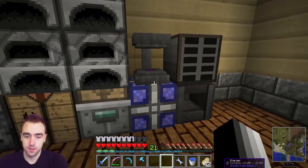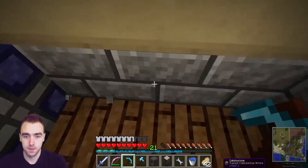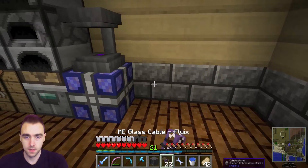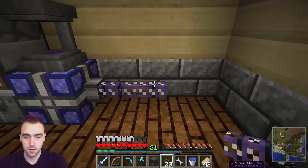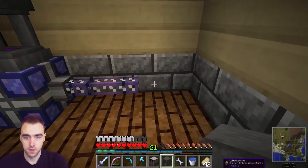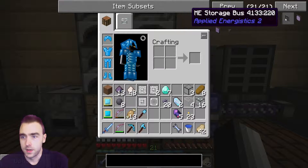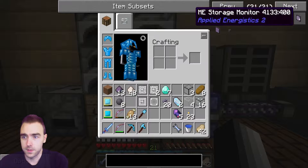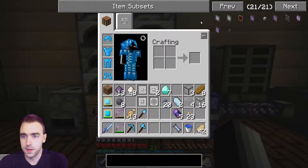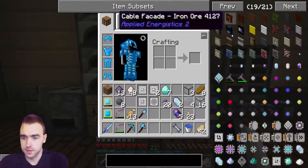I don't really have anything to do with that right now, so I'm just going to leave that there. Let's go ahead and move this, put down a little bit of cable here. Put that there and this here - we need a terminal. A crafting terminal is the one that I want, but before we get that we need cells. What are they called?